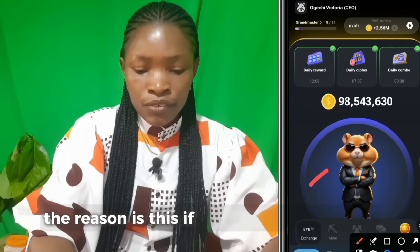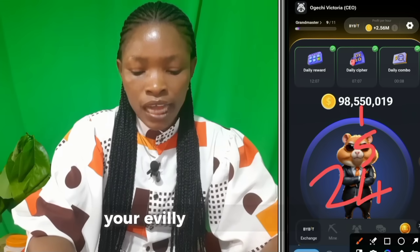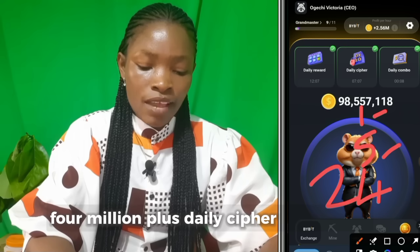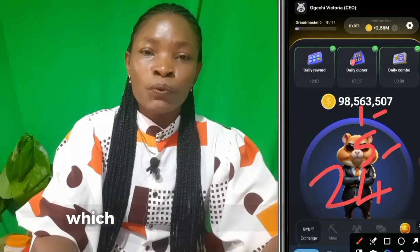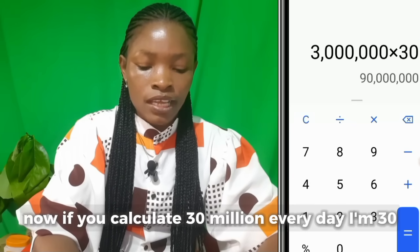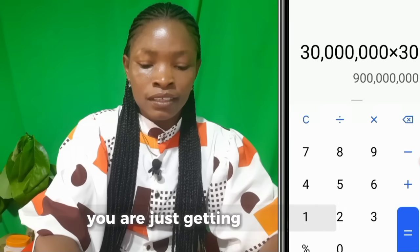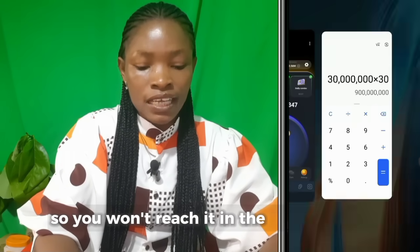The reason is this: if you have just 1 million profit per hour, every day you've only accumulated 24 million, plus the daily cipher of 1 million and daily combo of 5 million — which is a total of 30 million per day. If you calculate 30 million every day times 30, you see that in 30 days you are only getting 900 million, so you won't reach 1 billion in the next 30 days.